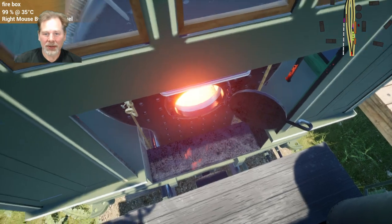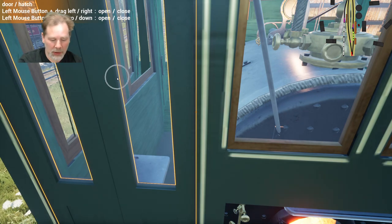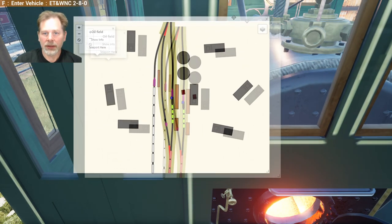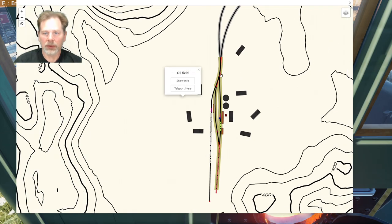Howdy folks. Welcome to episode 61. Today we're going to take this across the map. Let me get our map to come up here. There we go. We're going to go across the map and get this maxed out so we can make sure all of our switches are in the right place.